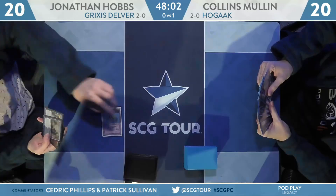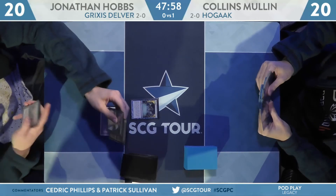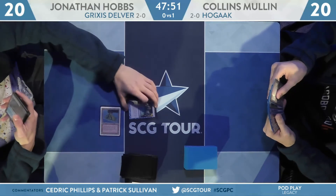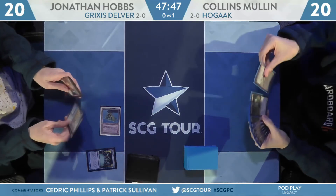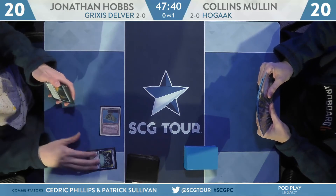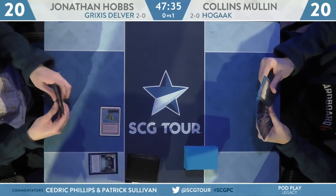Both players look at their opening hands and both keep. There's a Preordain — I would have preferred that to be a Delver of Secrets, but a cantrip isn't so bad. This is actually one of the times where doing something with a Wasteland is pretty nice. Hobbs actually has a Delver in hand, so maybe a little surprised. We'll head back over to Collins to see what his first turn yields.